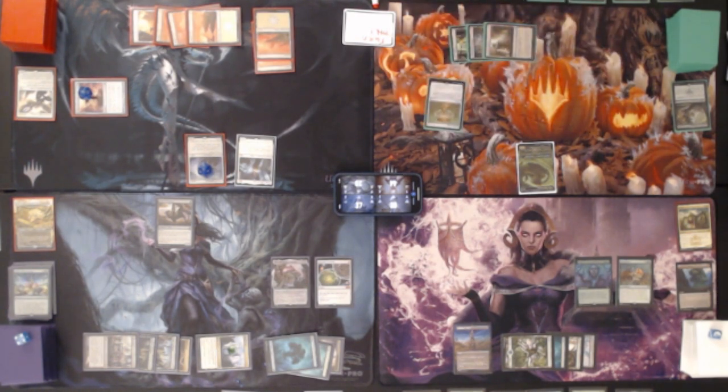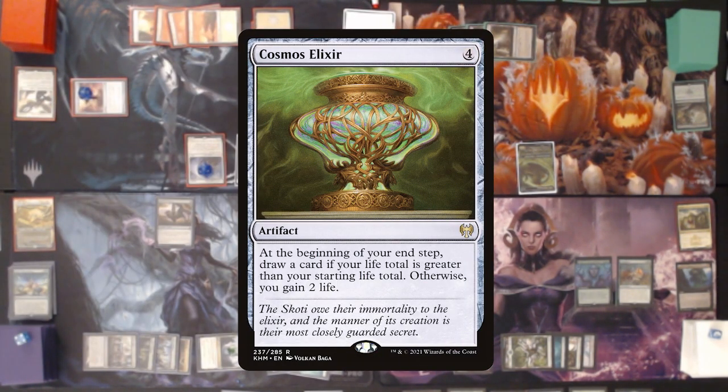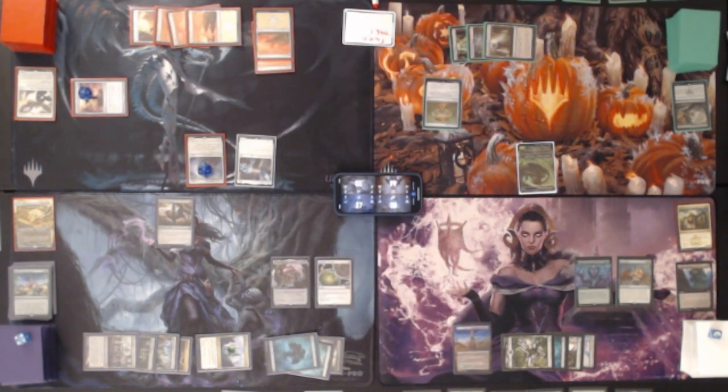Dina plays one, two, three, four mana for Cosmos Elixir — at the beginning of your end step, draw a card if your life total is greater than your starting life total, otherwise you gain two life. Moving to my end step, I draw a card. We'll go ahead and get a Lux River Shrine, then pass. We didn't get a land but we got a spell that gets us a land, so at least that's something — but it's still not doing great over here.